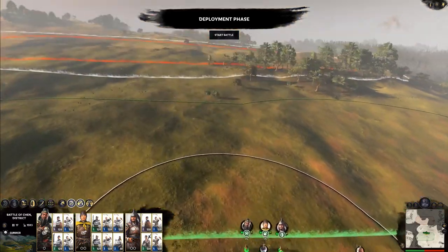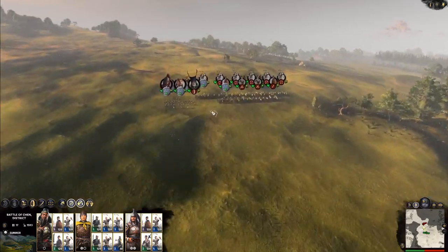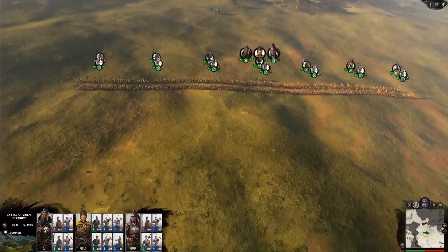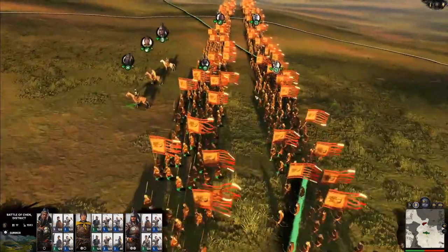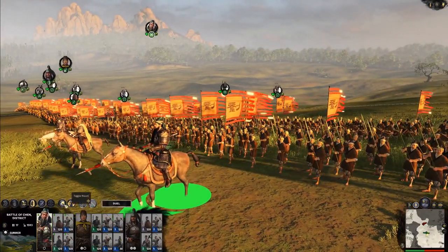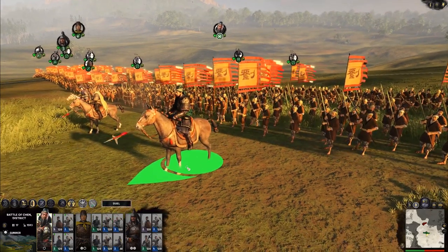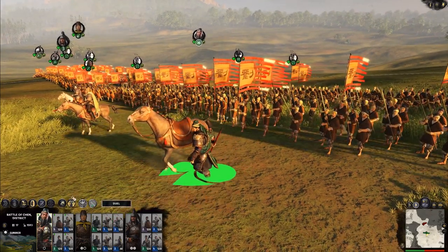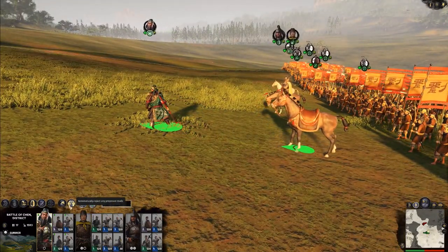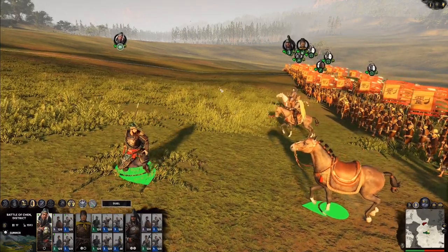Let's push to the edge and press start battle. We can see our enemy forces. Now, you can do some other stuff I should have mentioned in the deployment zone — all characters that have horses can dismount. He can get right back on his horse immediately if he needs to. So if you're having your character charge an army full of spears, you can have him dismount to just wade through them easily.